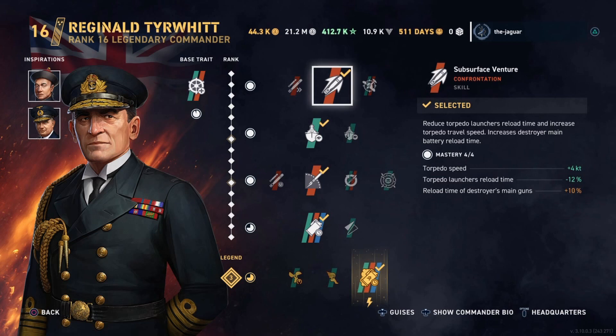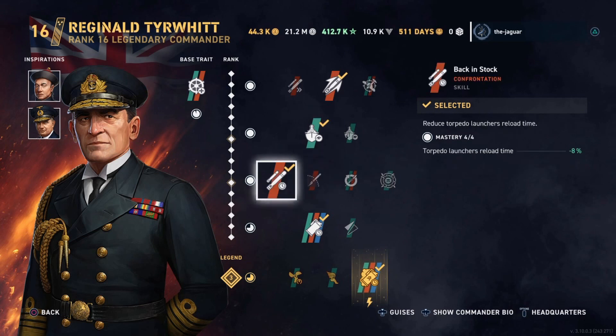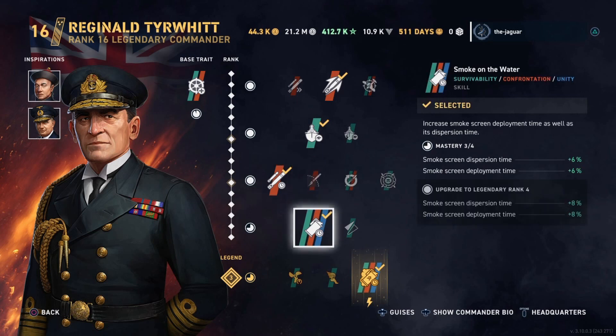The first skill is Subsurface Venture — reduces torpedo launcher reload time and increases torpedo travel speed, but does increase the Destroyer main battery reload time. The second skill is Look At Me Now, which increases ship concealment rating. This is pretty much the best concealment you'll get for this Destroyer with this Commander setup and inspirations. The third skill is Back in Stock, which reduces the torpedo launcher reload time. The fourth skill is Smoke Underwater — increases smokescreen deployment time as well as its dispersion time.